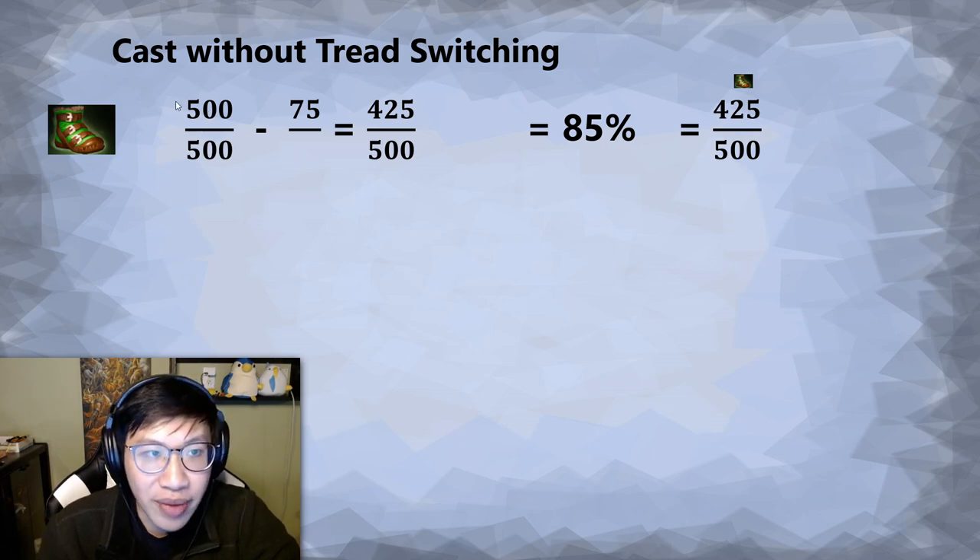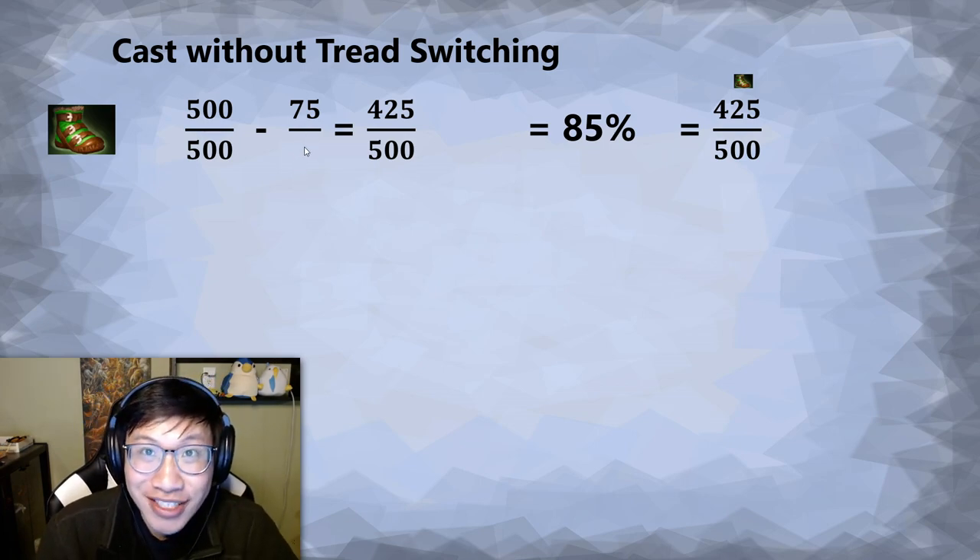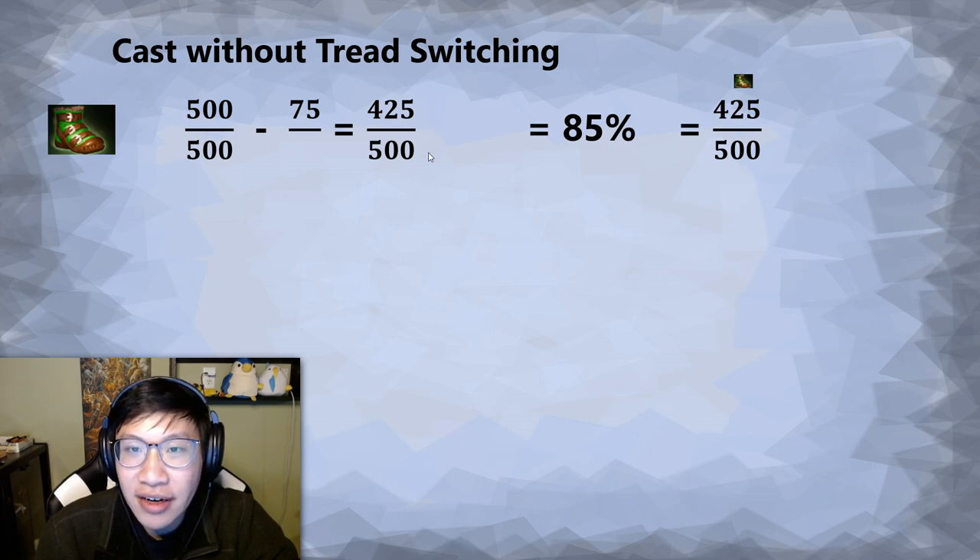Let's say you don't power tread swap at all. Your total mana is 500, your current mana is 500 — you're at full mana. You use 75 mana on some spell cast, and you end up at 425 out of 500. This is 85% of your current mana compared to your total mana. Because you didn't tread swap, that's just where you end up.